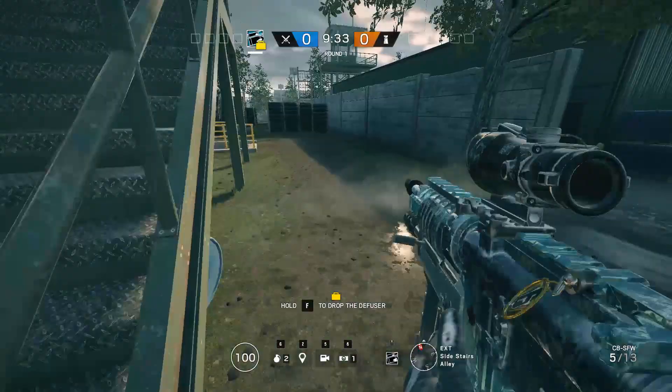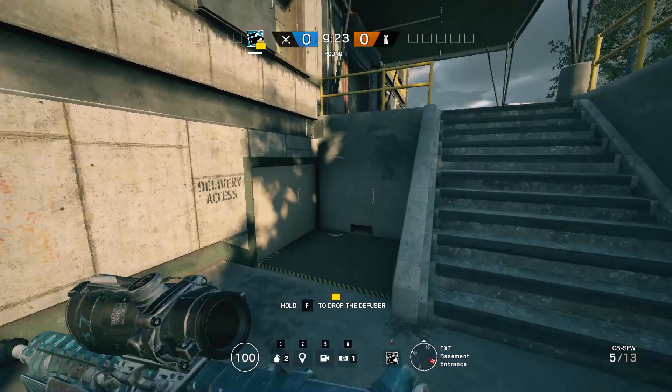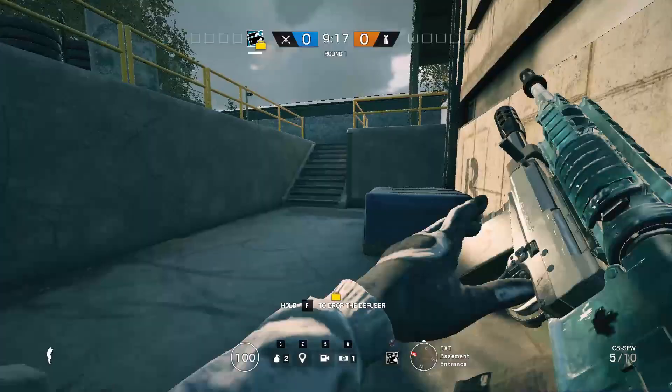We're going to pretend we have a Thatcher, a Thermite, and everything. I would still shoot that open to prevent the Bandit from battery tricking, and if he tries to Bandit trick you can just shoot him on top of the head while he's tricking. We're going to open up this Thermite wall and thermite the lockers open.